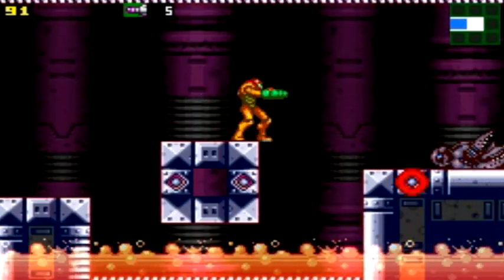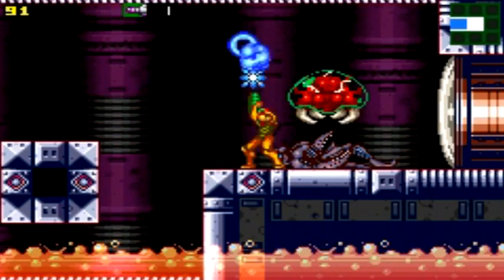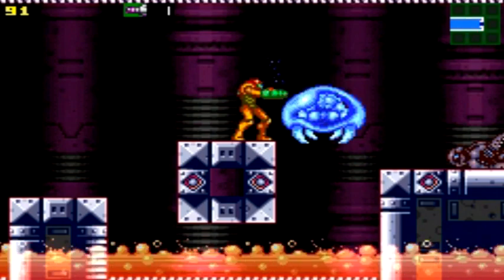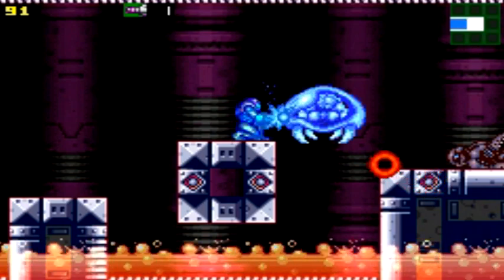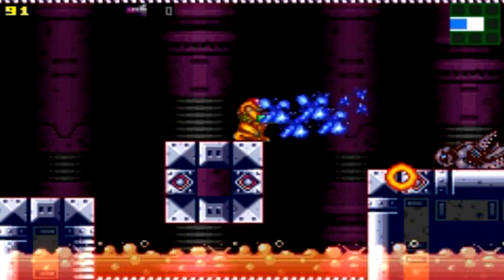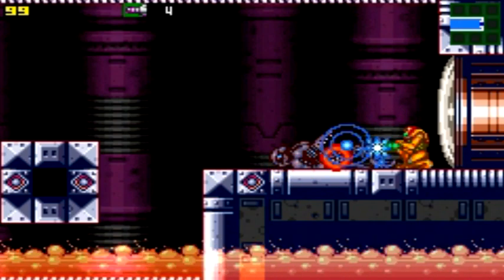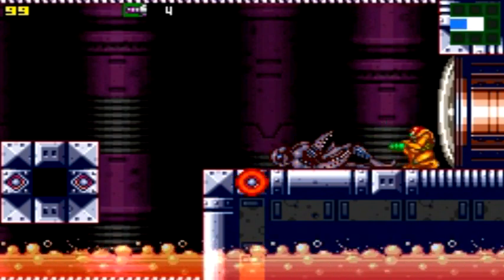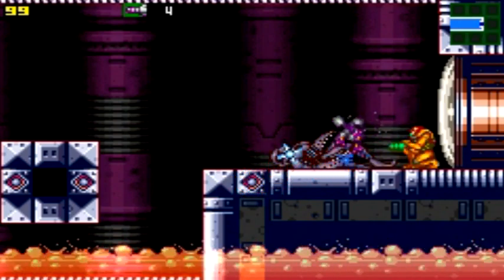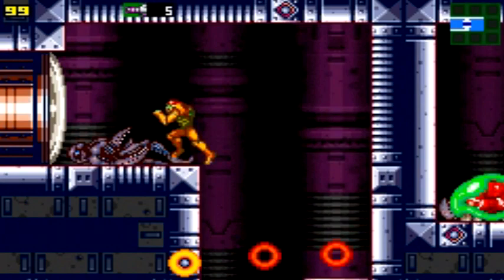My best advice for you would be to take Metroids on one at a time. You don't want two Metroids roaming around, especially when you can't freeze one of them and it manages to hit you. Take them on individually. Don't let them group up. Learn where they come from, learn where they spawn.